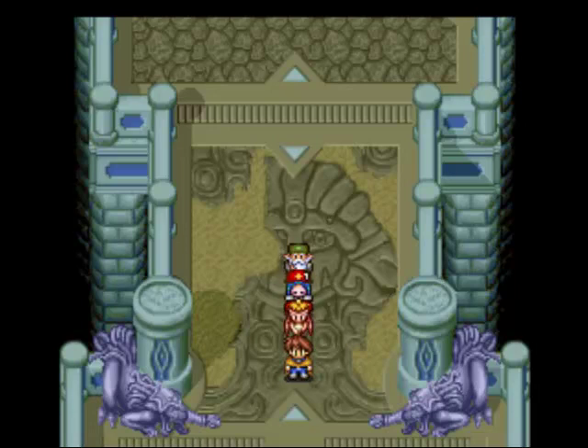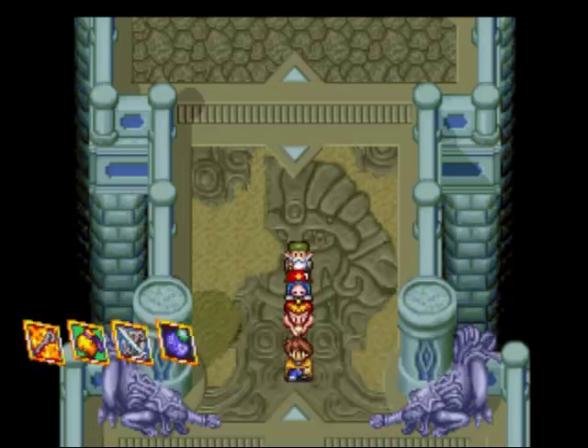Hey everybody, iHeartMovies here and welcome back! Let's replay Lunar 2 Eternal Moon Complete! In our last episode, a lot happened. Lucia was cursed by Zophar on her way out of the Blue Spire, and now she is weak as all hell. We gotta backtrack her way out of here and bring her home to see what we can do, if anything, really.